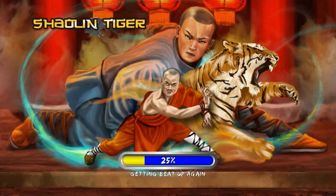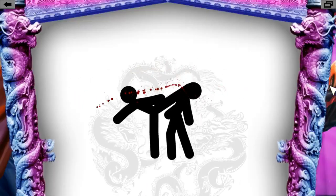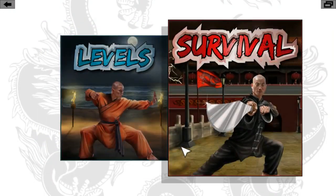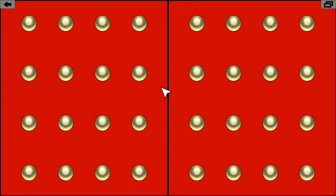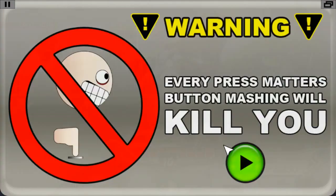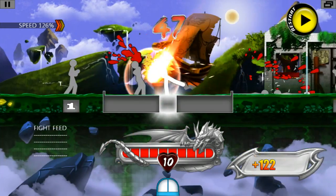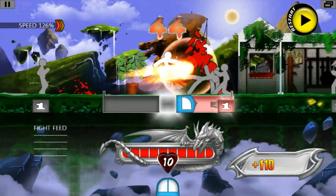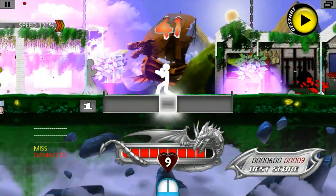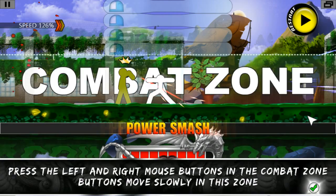Fight using only the left and right mouse buttons. Where you fight, your cursor can be anywhere. Do not button mash! Press the left and right mouse buttons in the combat zone. Buttons move slowly in this zone.